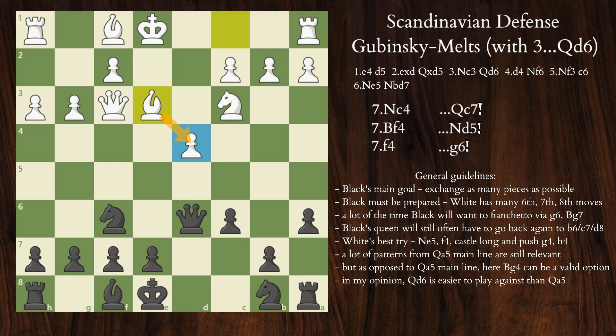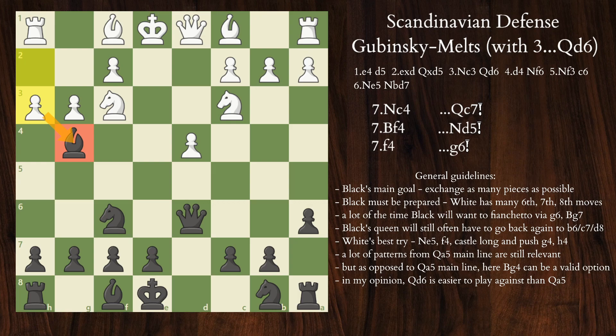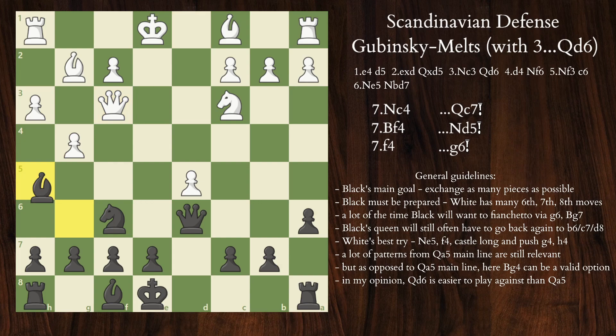The d4 pawn is hanging, so White defends with Be3. After e6 opening up the dark-squared bishop, castles long, and Be7 preparing to castle, White's way of correctly handling the Scandinavian remains the same: quickly castling long and then pushing the kingside pawns with g4 and h4. White has more space, more developed pieces, and the bishop pair, warranting a comfortable advantage of +1.5. Going back to h3 — if the bishop retreats to h5 instead of capturing — White can calmly reposition his bishop along the h1-a8 diagonal. After Nc6 developing, White plays d5 — another signature move — questioning the c6 knight.